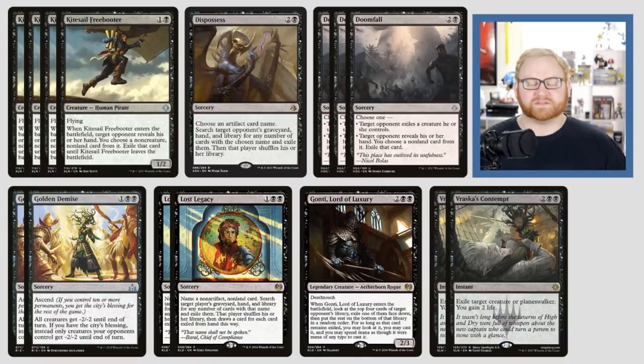The last two cards in the sideboard are Planeswalker and creature hate — two Vraska's Contempt, a four-mana instant that exiles a target creature or Planeswalker and you gain two life. Very simple, very straightforward, and very useful in game two if opponents are playing lots of Planeswalkers or God creatures like Rhonas. We want to bring in Vraska's Contempt in that particular matchup to lock that strategy down.